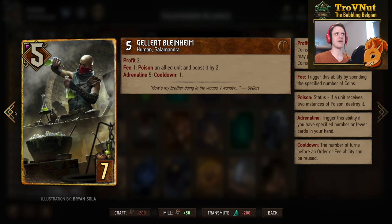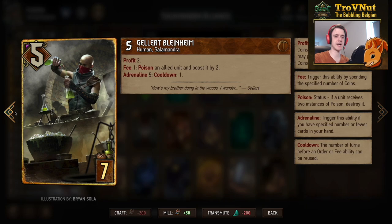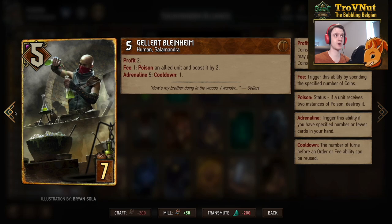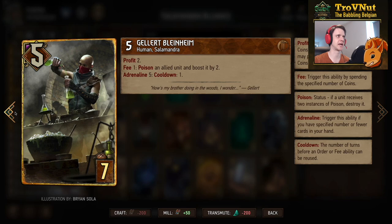The Blindheim Brothers both received significant buffs in the last patch. Gallard has five power, gives you two coins when played, and every one coin spent poisons an allied unit and boosts it by two — two points per coin. Previously this had a cooldown of one per turn, but now the cooldown only applies if you have five cards or fewer in hand, so with six or more cards you can keep spending coins freely.